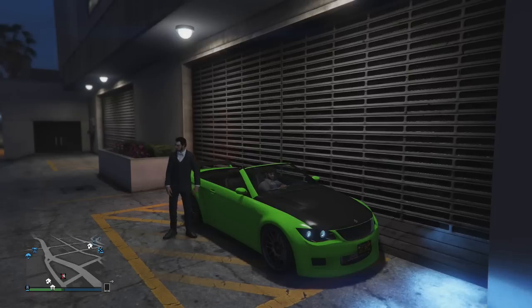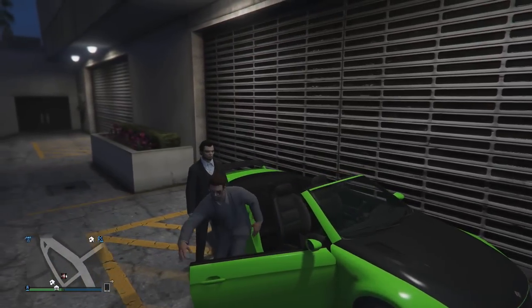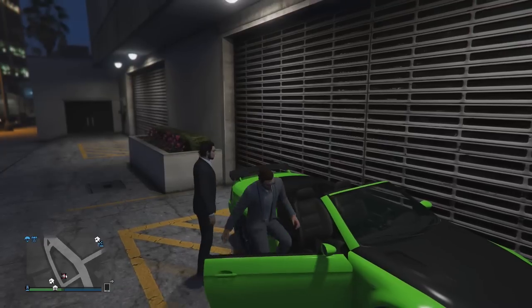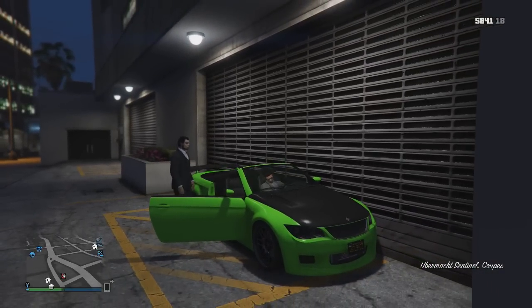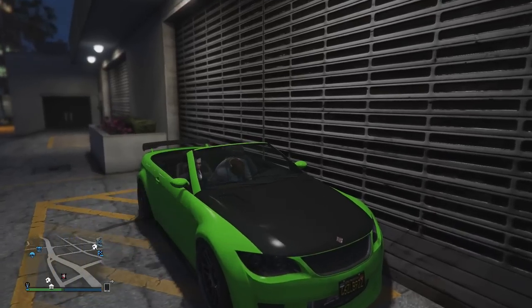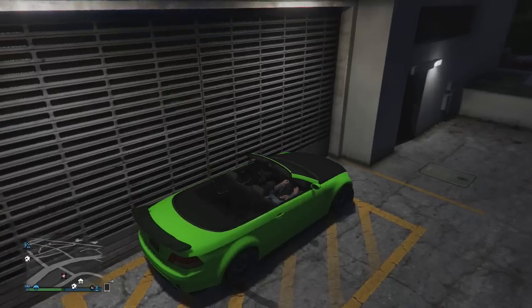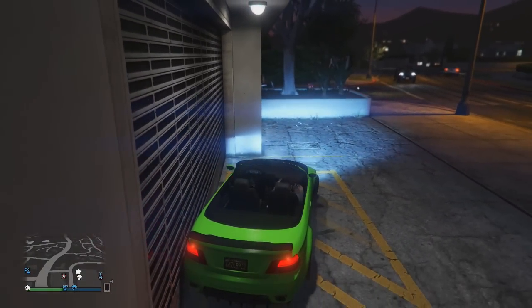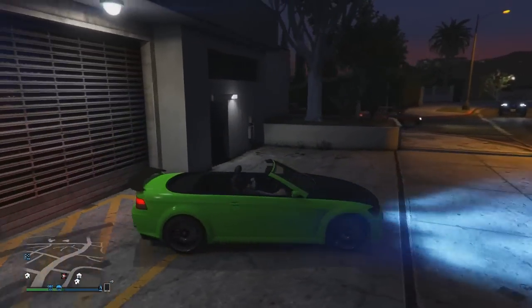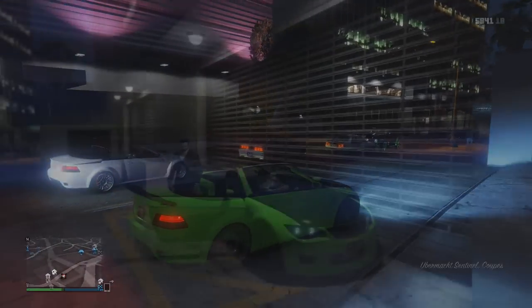Getting into the glitch itself, you have to be very precise with the timing. Basically, what you want your friend to do is get into the car and sit in the passenger seat at the exact same time whilst you're trying to leave the vehicle, so you both sit down in the passenger seat at the exact same time. This glitch is a lot harder than it looks and sounds — it will take you a few attempts, but once you understand how precise the timing has to be, you will find it a lot easier.